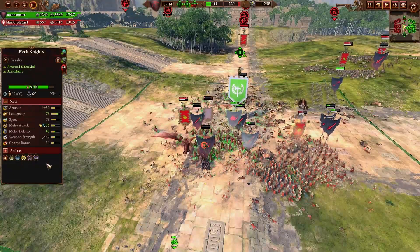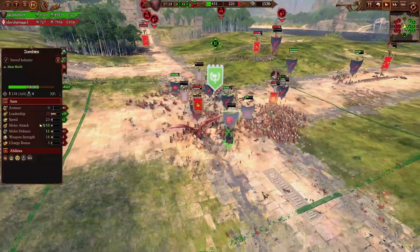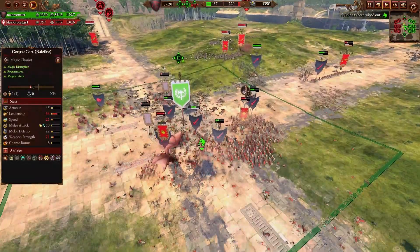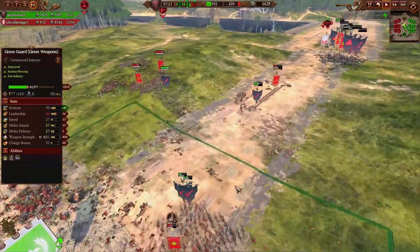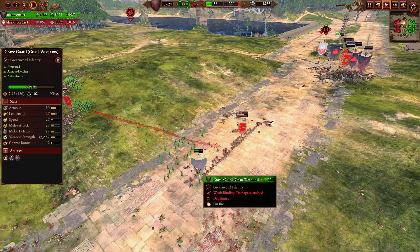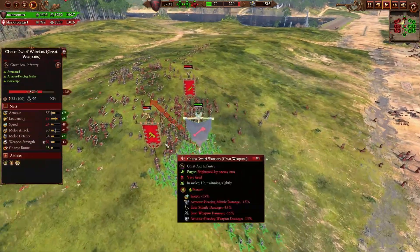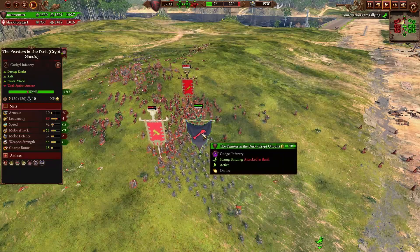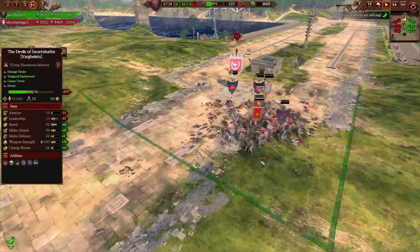It's good to know, folks. If I was expecting hobgoblin arrows, this would have been a lot better. Vargeist bullying the bull centaur or the great taurus. Grave guard still trying to deal with these irons. Crypt ghouls trying to get into these chaos dwarf warriors. This is what happens when you have a meta change — everyone's just trying to figure out what works and what doesn't.